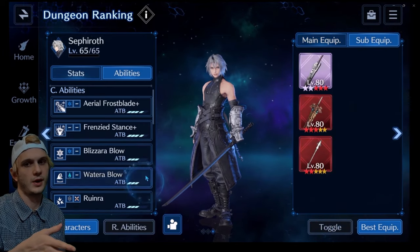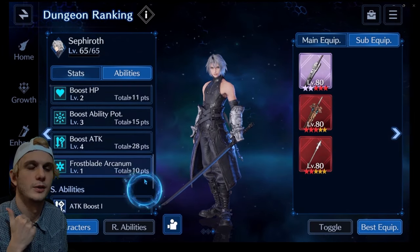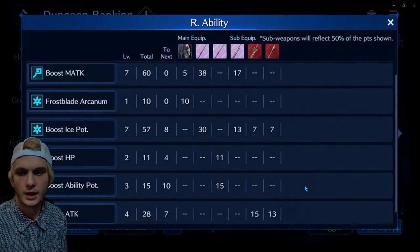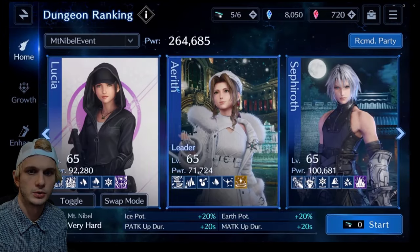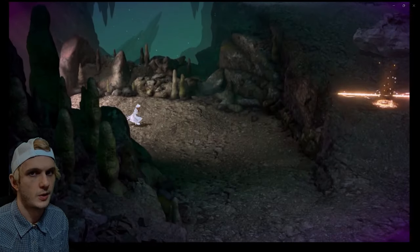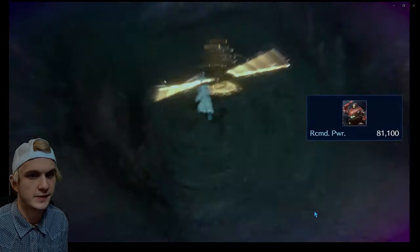I packed most of my ice potency on Sephiroth, most of my earth potency on Lucia, and Aerith had a mixture of both earth and ice potency while mainly being my healer. Most of the bosses in this dungeon are not susceptible to physical defense down or attack down — some of them are, but most aren't. However, they're almost all susceptible to magic defense down, and several are more weak to magic rather than physical. So I brought three magic DPS — or two magic and one support that also does DPS.